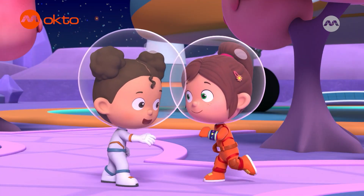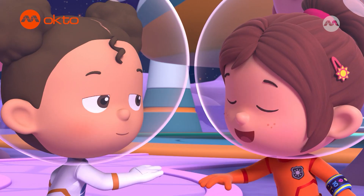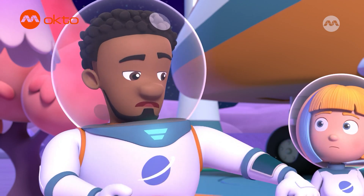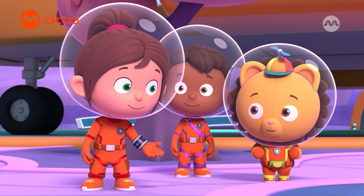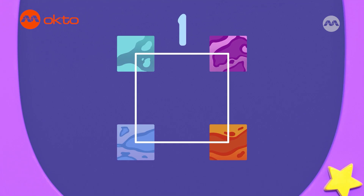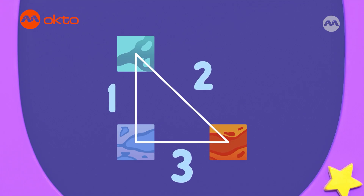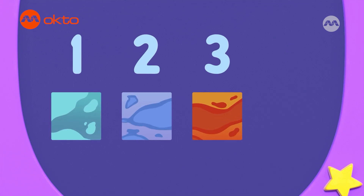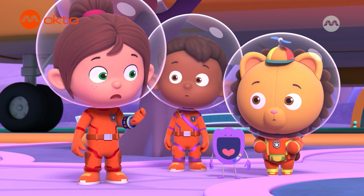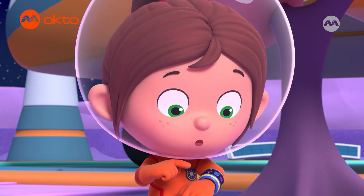Astrid! Yay! Number Squad to the rescue! Thanks for coming, Number Squad! Happy to help, Astrid. Show us where the missing planets should be. There's the group of planets, and here's how it should look. Let's sum up the problem. There are supposed to be four square planets in the sky, and these planets should make a square shape. Squares are made up of one, two, three, four equal sides. Right now there are only three planets in the sky. The three planets form a triangle shape. Triangles have one, two, three sides. There should be four planets, but now there are only three. Three is one less than four, so there is one missing planet.